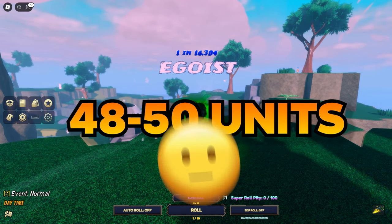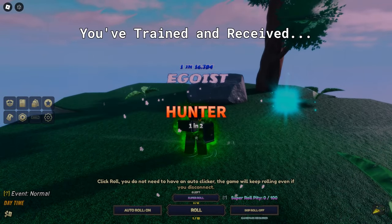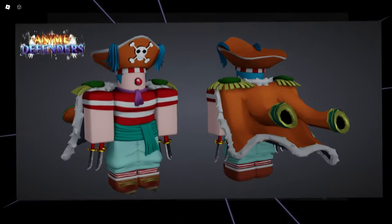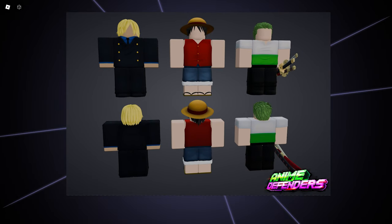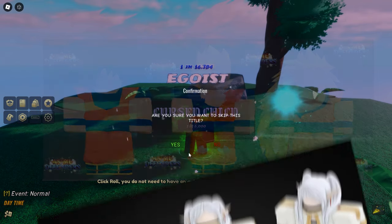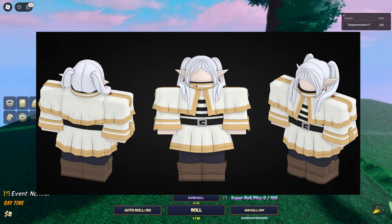The fact that the game will release with at least 48 to 50 units is honestly mind-blowing, and this is just a little sneak peek of all the units that are probably gonna be in the game. We have Ichigo, we have Buggy, we have the Straw Hat crew, we have Goku in his forms, and we also have Frieren.